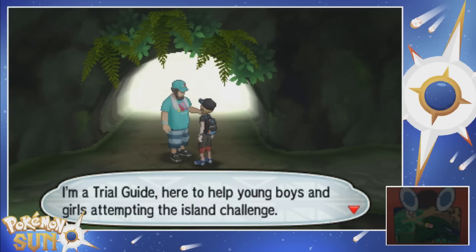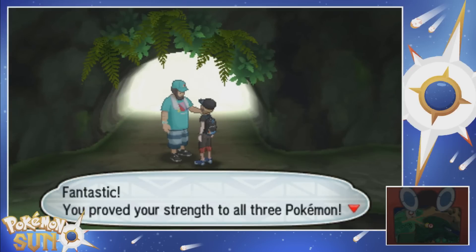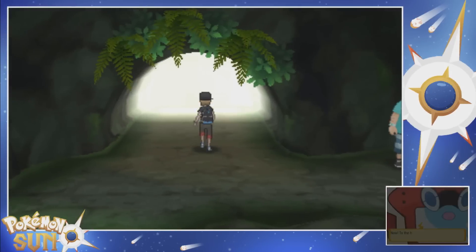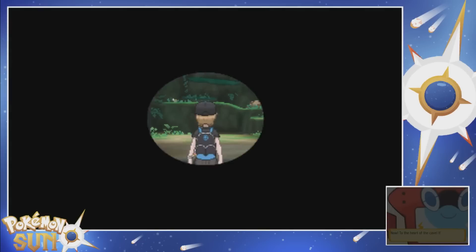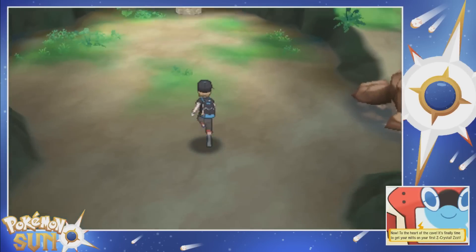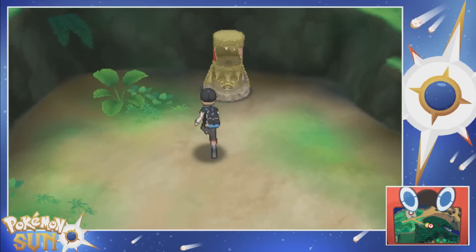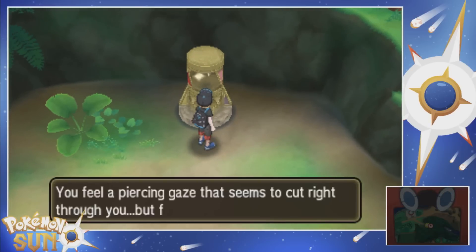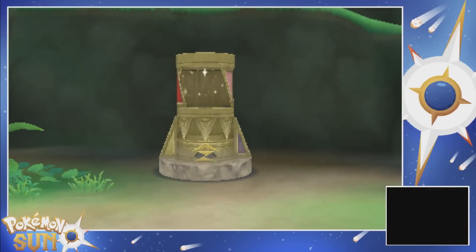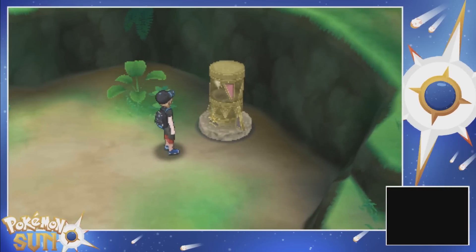I'm a trial guide here to help young boys and girls attempt the island challenge. You proved your strength against all three Pokemon — go right ahead inside. Oh, it's getting real — we're about to battle the totem Pokemon. To the heart of the cave, this is the totem's den. You feel a piercing gaze that seems to cut right through you, but from where? Will you take the Z-Crystal from the pedestal? Yes — wait, do I not have to battle anybody? Oh wait, something's happening — oh no.